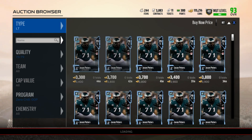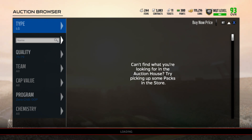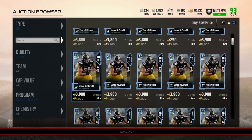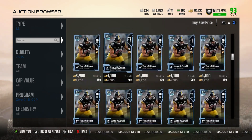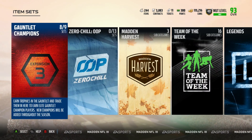You can do this by looking at the auction block, or you can go ahead and do this by going to the sets. When it comes to the auction block, keep in mind you're not seeing the newest one up because of how crowded this market is right now. With these cards, you're never going to see the newest one up unless you're at really late at night or early morning.